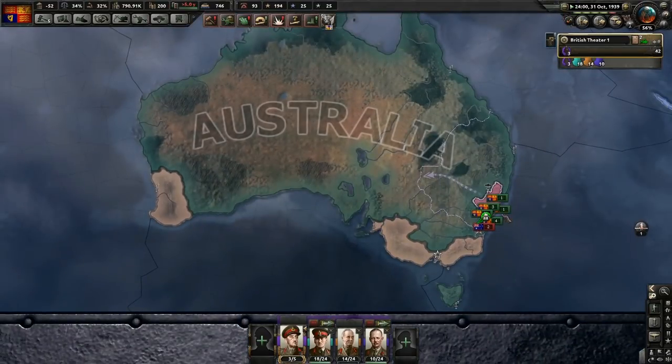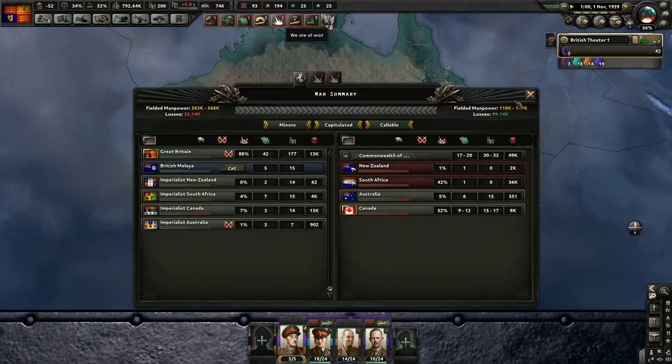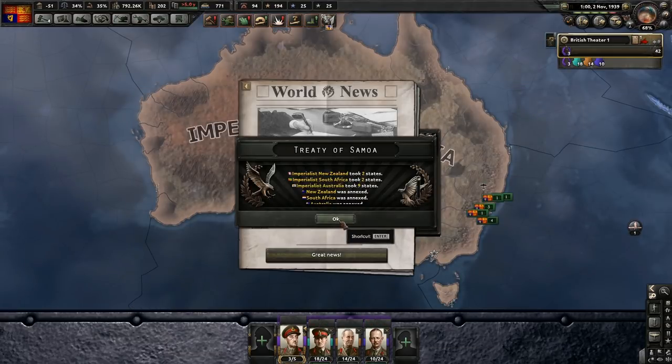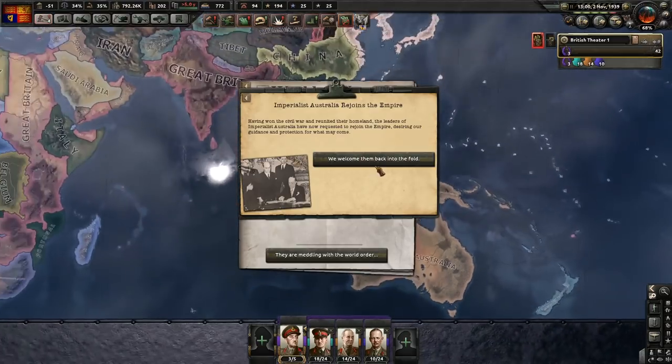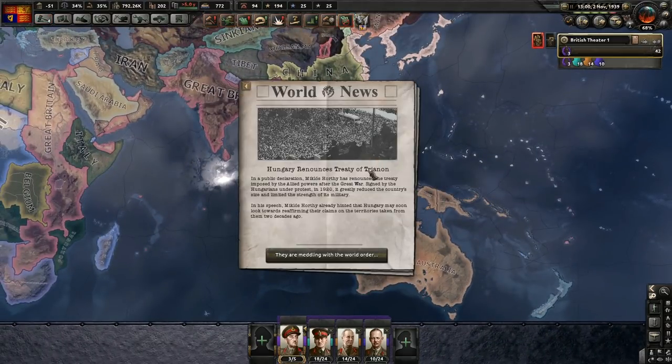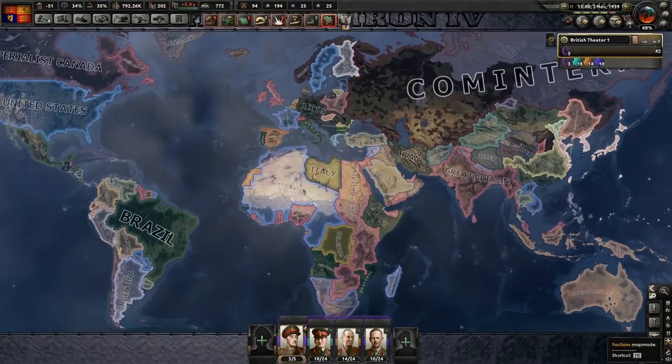Perth is under Imperialist control right now which is good, so we definitely want to quickly take out Australia before... Australia rejoins the Empire! Imperialist! Ha ha ha! Australia rejoins the Empire.